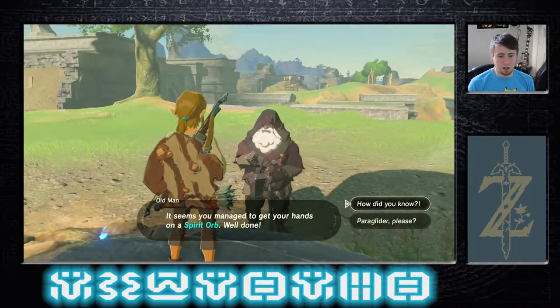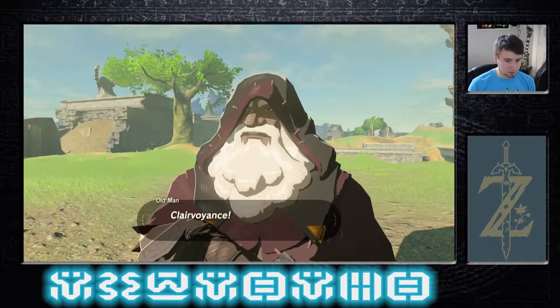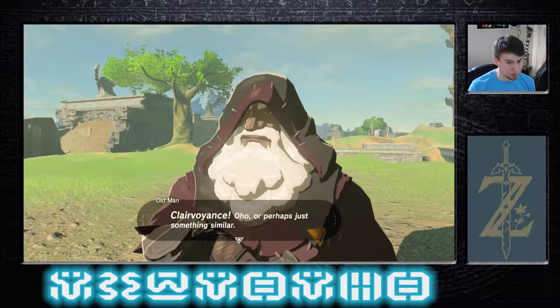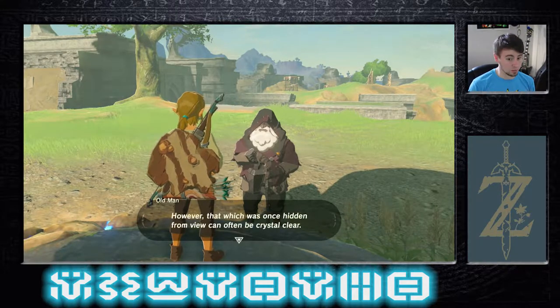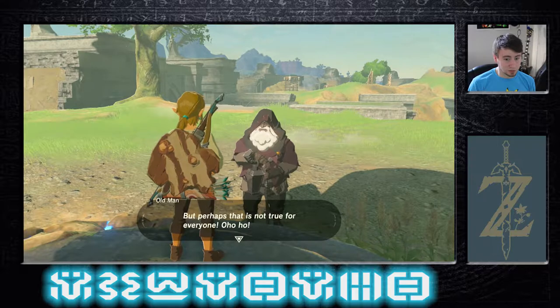Old man: 'It seems you've managed to get your hands on a spirit orb. Well done.' How did you know? 'Clairvoyance! Or perhaps just something similar. As one gets older, it can become more difficult to see what is right before one's eyes. However, that which was once hidden from view can often be crystal clear.' You're being cryptic, dude. 'But perhaps this is not true for everyone.'